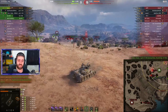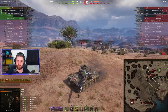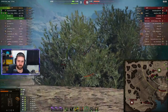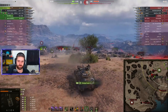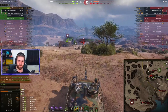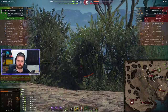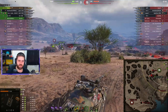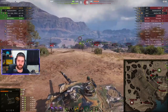Benso is slightly spotted. That 60TP can actually one-shot Benso with a slight high roll — it has 750 alpha damage and Benso is on 771 HP. Definitely need to watch out from that very dangerous Polish heavy tank. But it's going forwards — one heat round into the 60TP, unfortunately low rolling. This vehicle does have an average damage of 390.